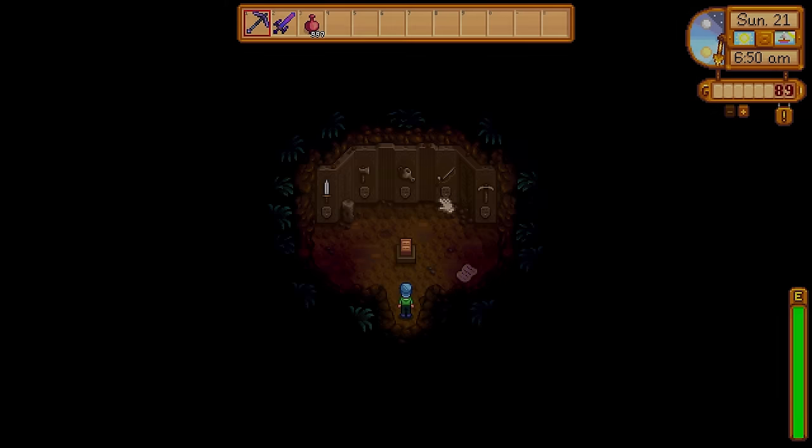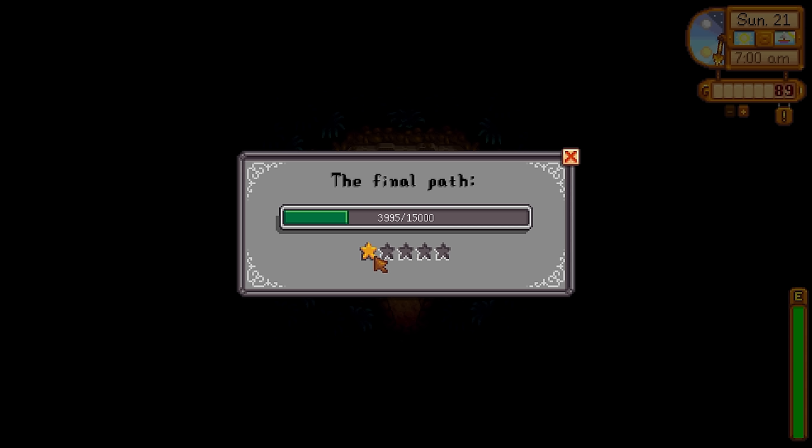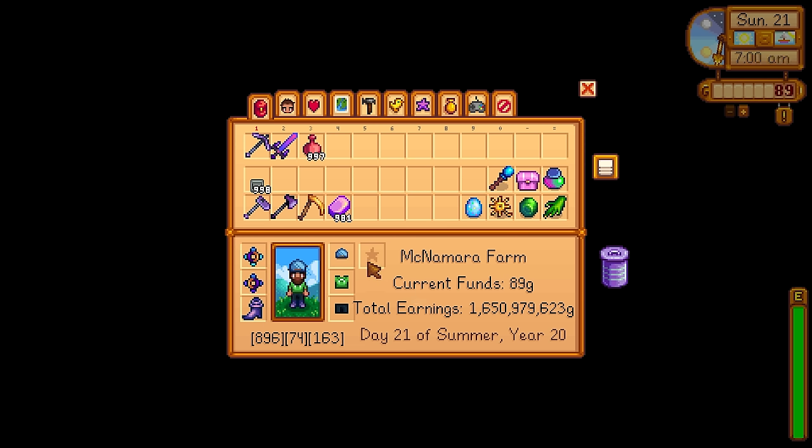One of the fastest ways to increase Mastery, in my opinion, is either go into the Skull Caverns with bombs and just start blowing up Iridium nodes, or have huge farms of crops. The more Mastery levels you achieve, topping up to 5, the more XP you need to get each Mastery level. Combat Mastery here is very interesting — it gives us the Anvil, the Mini Forge. But more interestingly, it unlocks the use of a trinket, and there's a trinket slot right there on my screen, just beside my hat slot.